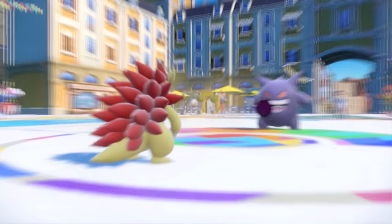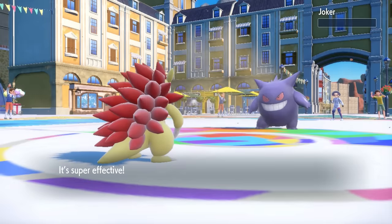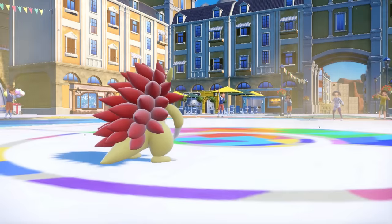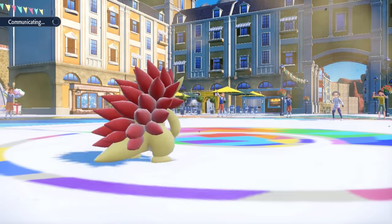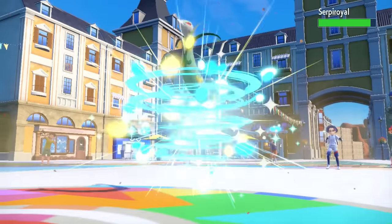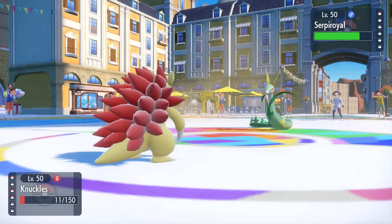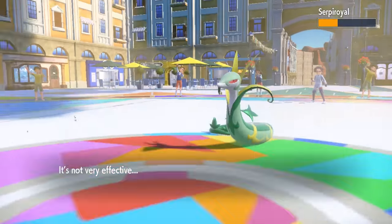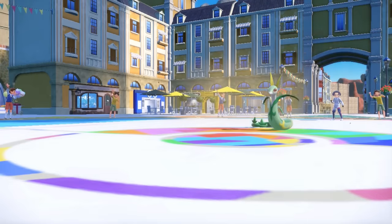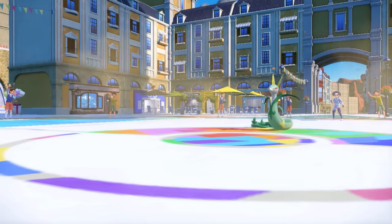My best answer now is to go into Sandslash. The problem is Ditto with the Choice Scarf can actually outspeed me even with Sand Rush, which doubles my speed in the sand — Sandslash isn't the fastest. But looking at the damage counts, a Shadow Ball does about 80-ish percent to me, and I should be able to take at least one barring a crit. I go for Knock Off — they move first, their best play being Shadow Ball, which knocks me down to 26% — we barely hang on because Sandslash is a legend. I then knock it off and down goes the Ditto-Gengar. It does get rid of my Cursed Body with Knock Off, which doesn't really matter, but taking some Life Orb recoil here.